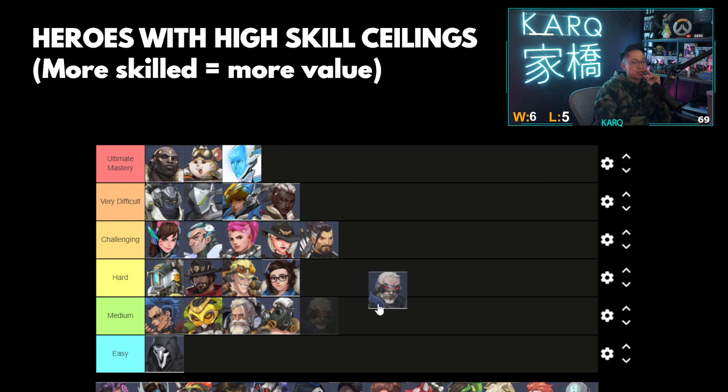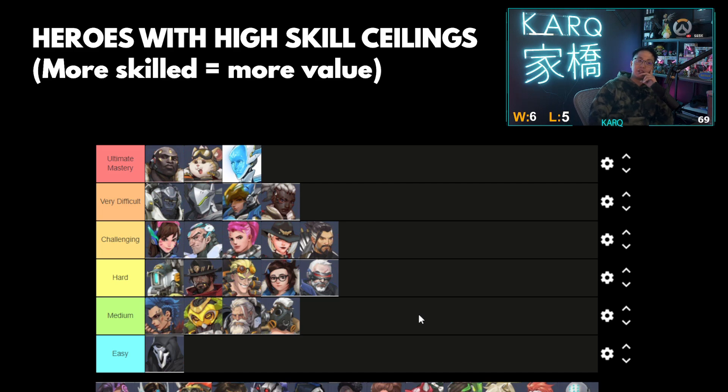Soldier — he's one of the most basic DPS's, but he does require good tracking to constantly be effective. The reason why he's not in medium and is in hard is because tactical visor is the easiest part of his kit, but now the fact that you have to aim for the head during tactical visor to extract even more value naturally makes him a higher skill ceiling hero.